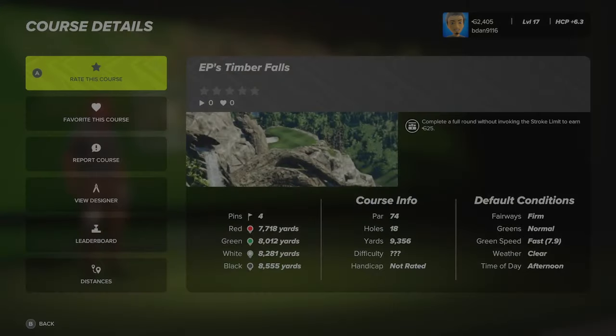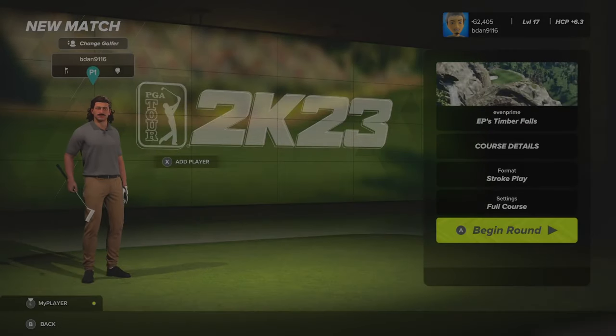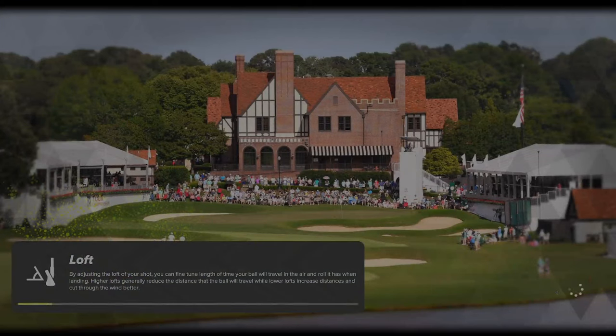I finally figured out how to do the course details, by the way. Welcome to 2K23. It's firm fairways, normal greens, fast green speeds. I'm on default balls, so those are going to be flying. And default pins and all that. So let's get straight into it.